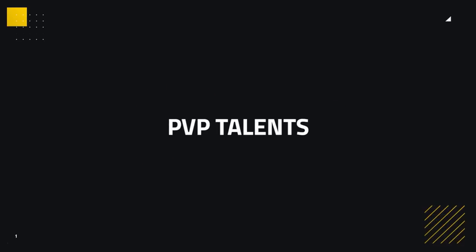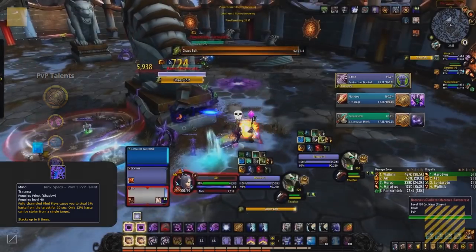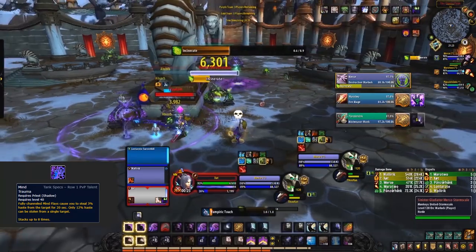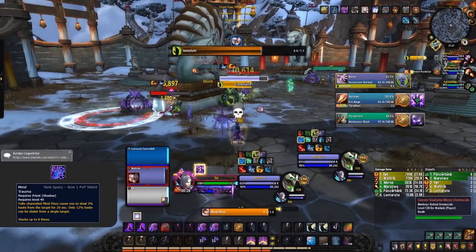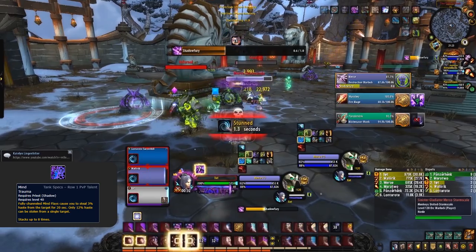Moving on to PvP talents, let's again start off with a good baseline and then cover why and what other options there are. A good baseline is this: Void Origins, Greater Fade and Mind Trauma. Void Origins, if you've played Shadow, you'd know is a must, making entering Void Form a non-issue. Without this talent, you're going to have to be constantly casting Void Eruption, which is very telegraphed and has a very long cast time. Trust me, just never swap this talent out.